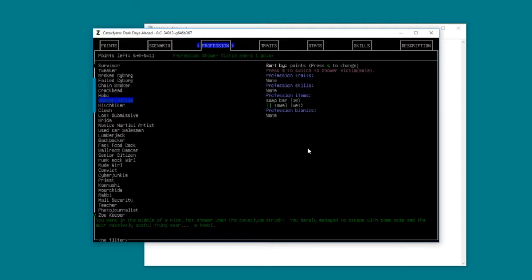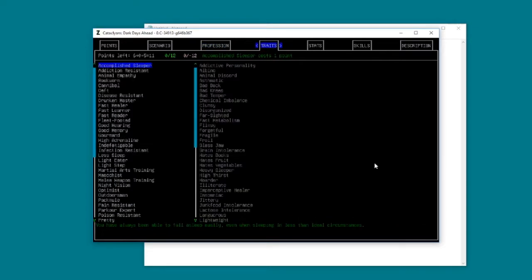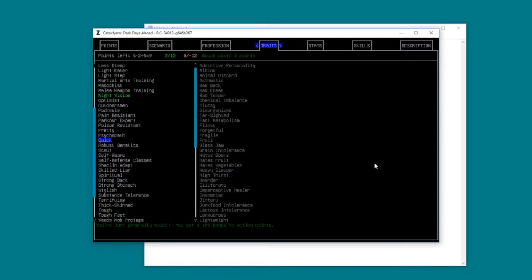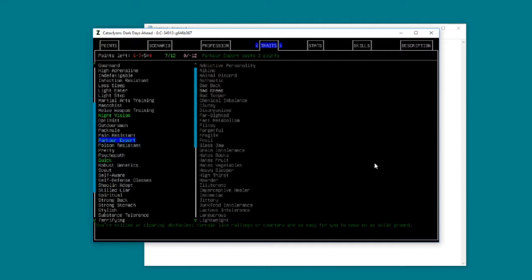We've forgotten all my traits anyway, so we'll set them up again. What I like to do - night vision is very handy, it lets you see one extra square at night and gives you a little edge. I like Quick, which gives you a bonus to generally doing everything. Everything you do in this game takes up time, and Quick means you effectively move while less time is being spent. There's also parkour, which basically lets you jump over fences and gates a bit quicker.